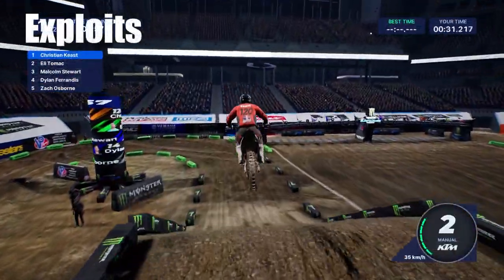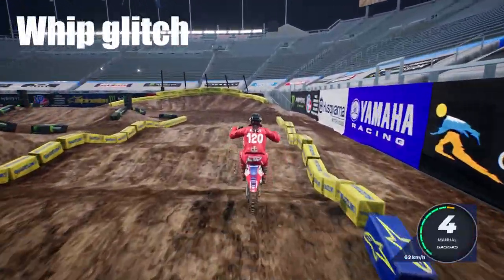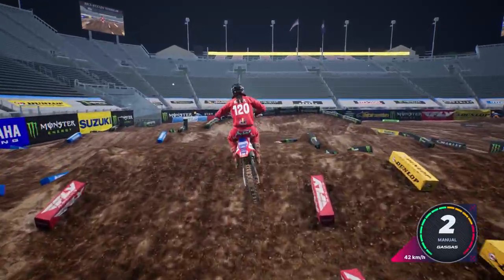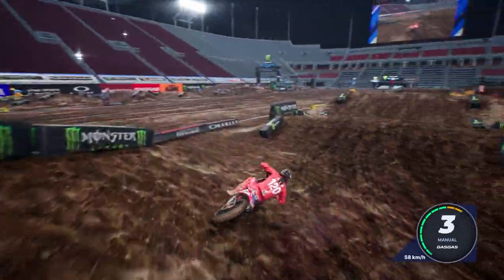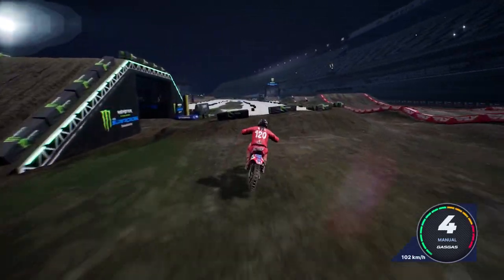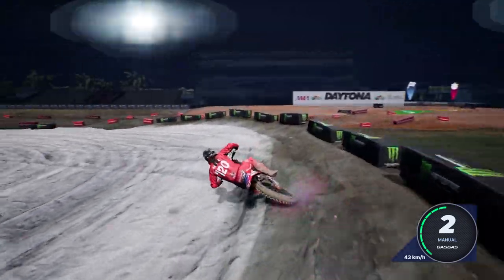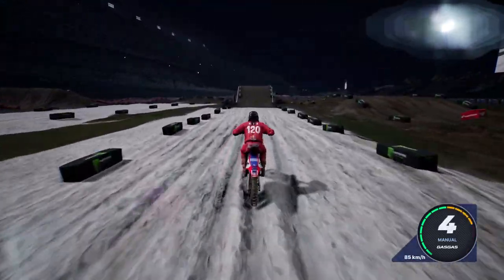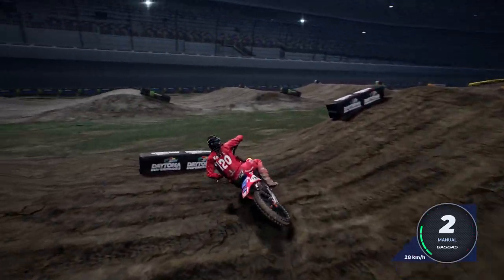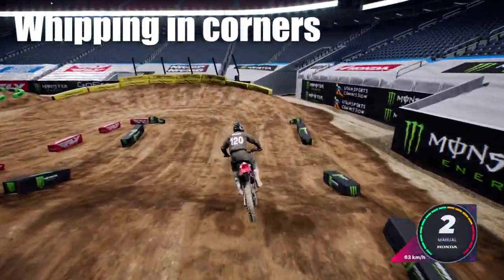Now for everybody's favorite section — the exploits. The first one is the whip glitch. It's not exactly the same as the whip glitch in MX Unleashed or Reflex, but it's kind of there. It mainly keeps you really low and can also shoot you farther, which is useful for clearing big jumps. You execute it by doing a preload, pulling back on both sticks as you go off the jump, then whipping your bike in a direction so your rider stays super low to the ground.